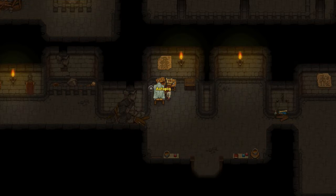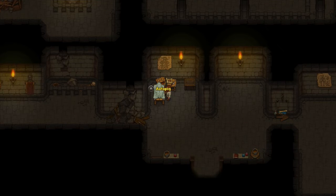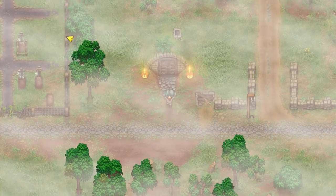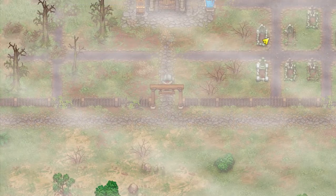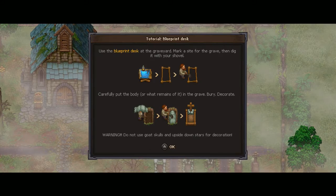Now I have flesh — that's disgusting. I'm trying to take the body to the graveyard. Here's the skull. Let's bury it. Tutorial: use the blueprint desk of the graveyard, mark a site for the grave, then dig it with your shovel. Carefully put the body — or what remains of it — in the grave. Bury and decorate. Warning: do not use goat skulls and upside-down stars for decoration.